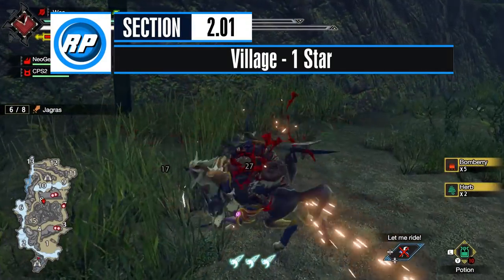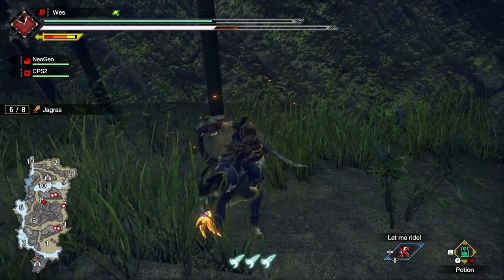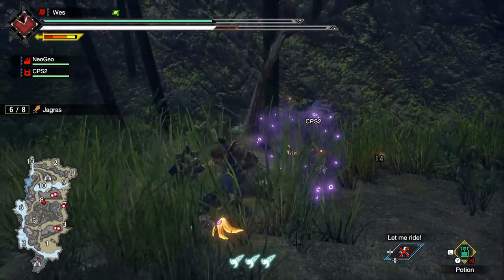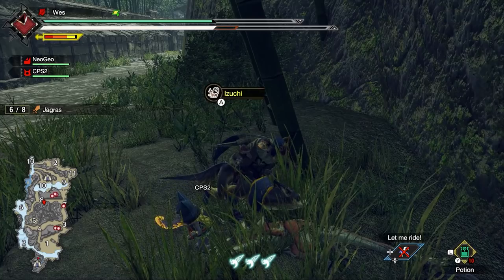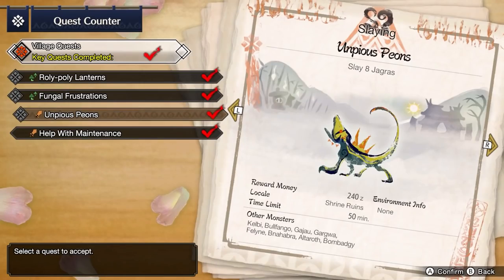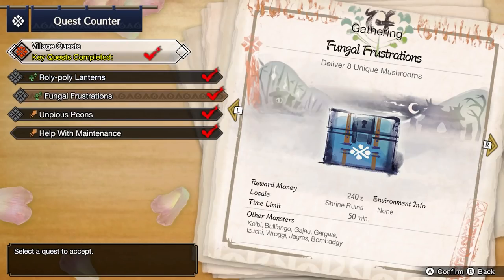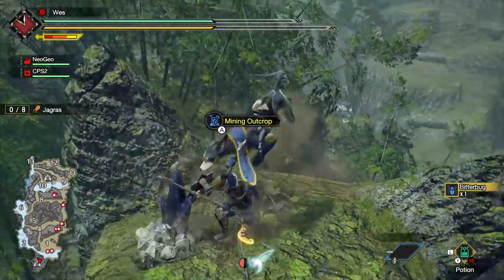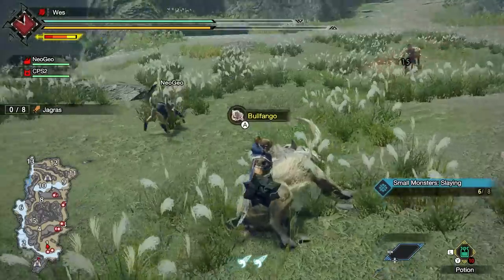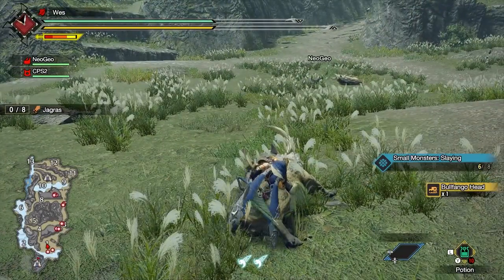In the first set of village quests, you only need to complete two key quests. These serve as an introduction to the basic harvesting and combat mechanics before you start tackling larger monsters. You will want to complete Unpious Peons and your choice of either Roly-Poly Lanterns or Fungal Frustrations. Use this time to acquaint yourself with the Shrine Ruins area and start gathering materials. Make sure to carve the Izuchi and Jagras you find in Unpious Peons.